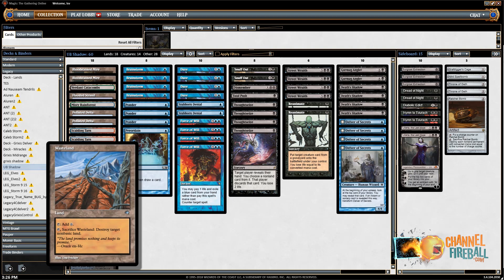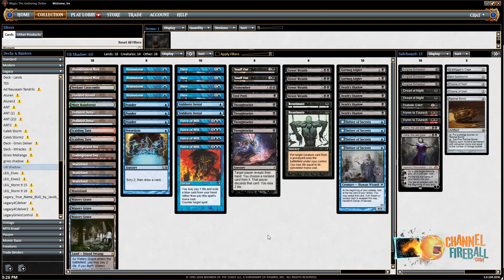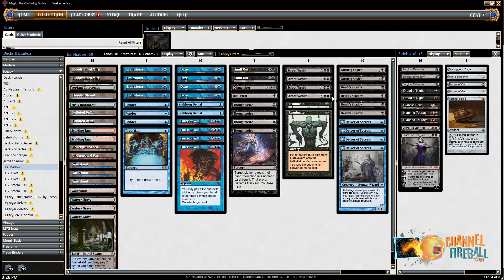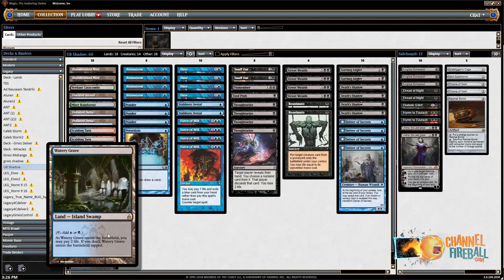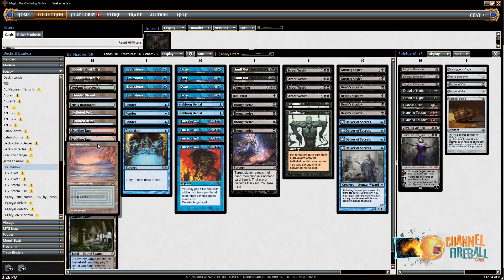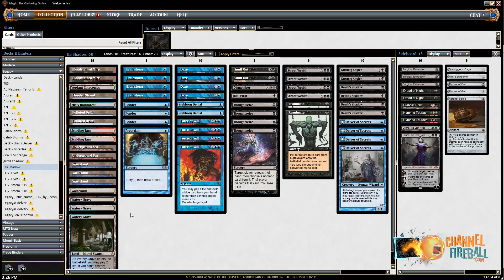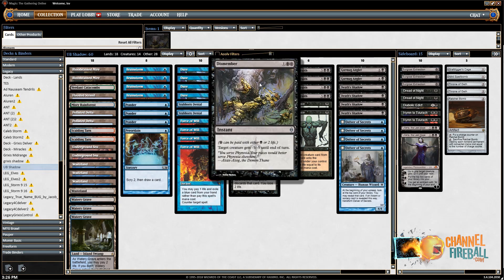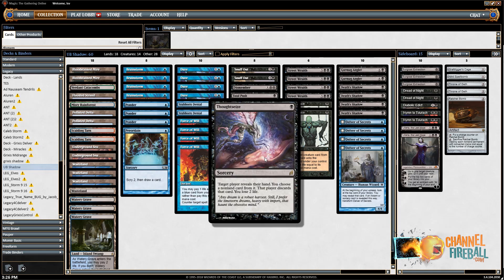It's also got four Wastelands because disrupting the opponent's mana base is very important. To fuel Death Shadow, which requires your life to be low, it's got four copies of Street Wraith, three Watery Graves, a lot of Fetchlands, and two Underground Seas. You do need the second Underground Sea — we played with one for a while and that was too much pain. Snuff Out and Dismember also let you pay life, as does Thoughtseize.